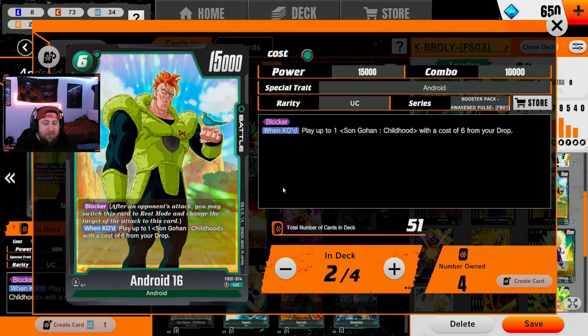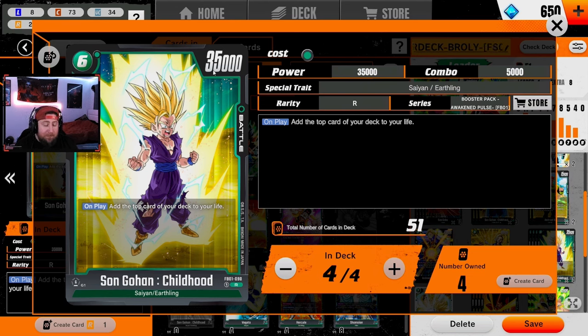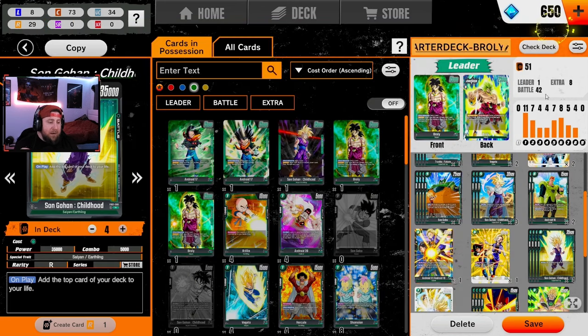I'm running two Android 16 and I've found it to be low-key nice. It's a lot to play a six-drop at 15k power, but he is a blocker with a 10k combo power. More importantly, when he is KO'd — which happens very easily — we get to play a six-drop Gohan from our drop for free. That Gohan has a 35k base with only 5k combo power, but on play we add the top card of our deck to our life. It's basically a delayed draw — when Broly flips to three life, playing Gohan takes us back to four.